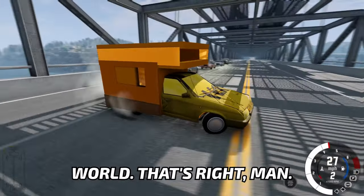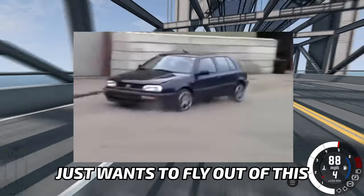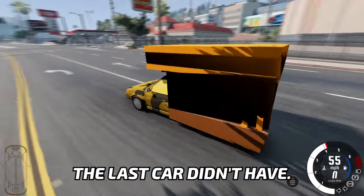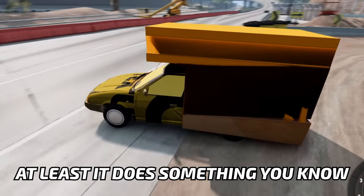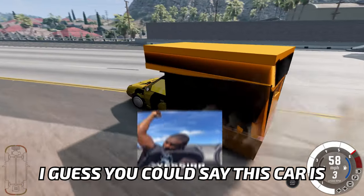The fastest RV in the world. That's right — just look at it. The engine just wants to fly out of this thing, that's how fast it is. Even though this is not the prettiest car, it has something the last car didn't — the ability to turn. It's not the best, but at least it does something. And on top of that, it also has brakes. I guess you could say this car's better than the last one.